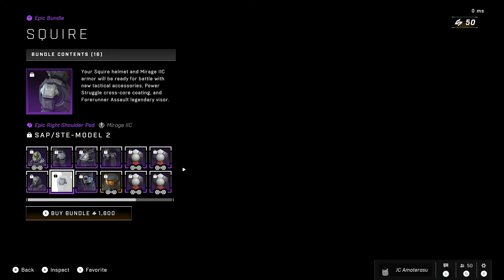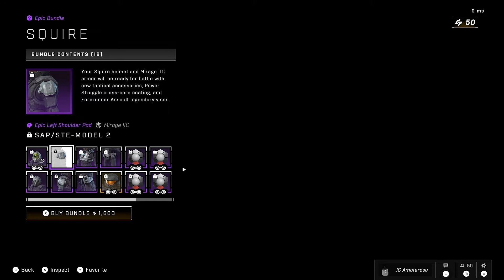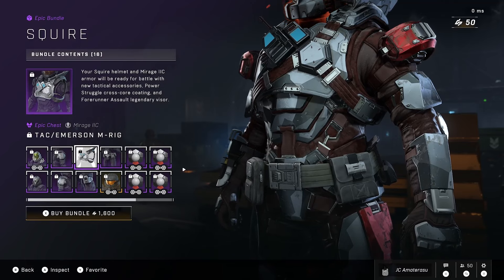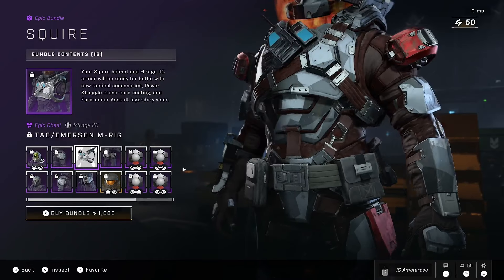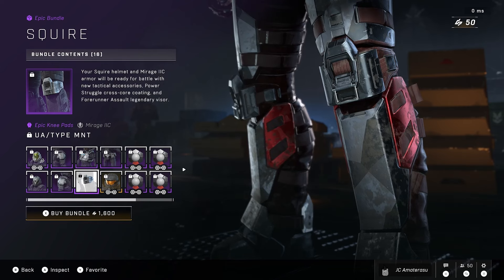We get the epic right shoulder pad, the SAP STE Model 2. We also get it for the left shoulder pad as well. We get the TAC Immersion M Rig Mirage IIC epic chest. So transmitter on the chest, you know, intercoms. We got the UA Type MNT epic knee pads.